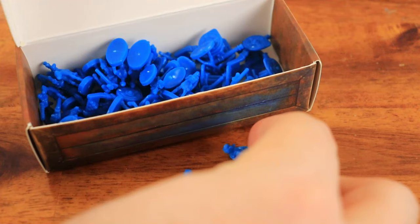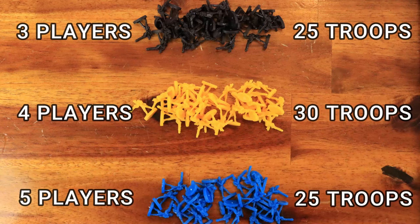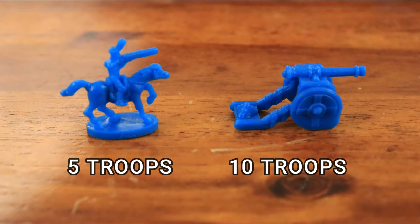Setup. Players choose an army color and get their starting infantry, which are the soldiers, according to the number of players. Cavalry is worth 5 troops and the artillery is worth 10 troops.